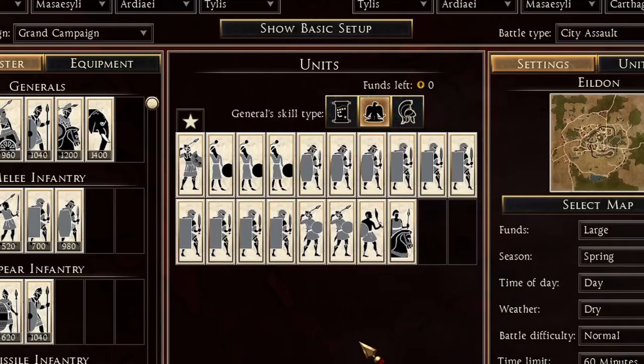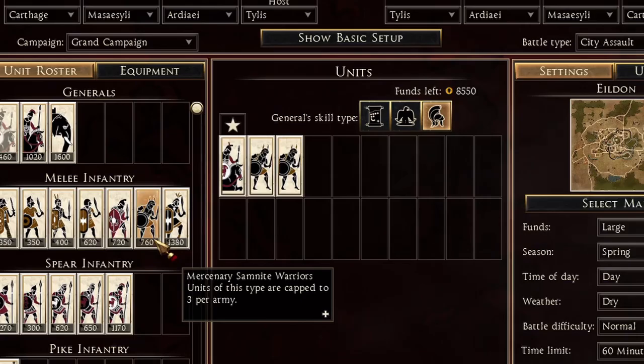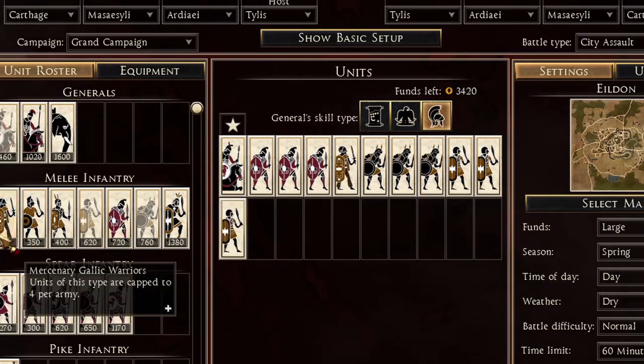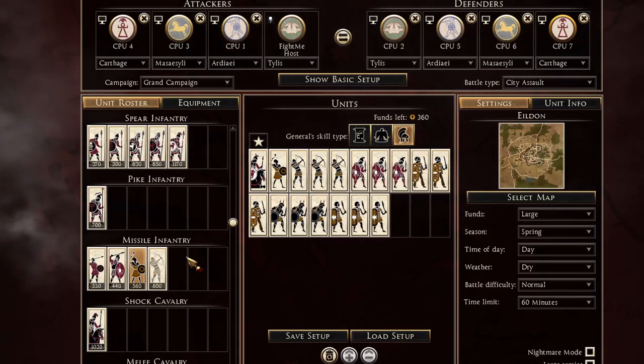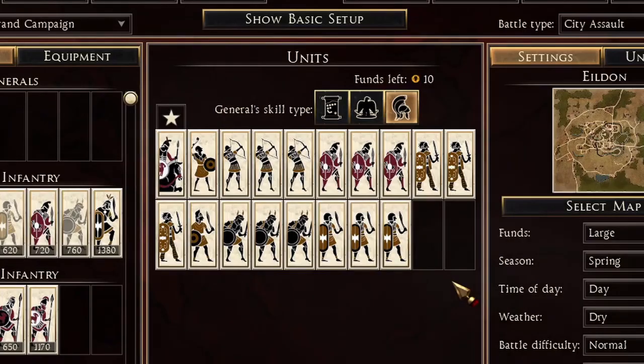Get one Dominion Rider just to be annoying in the back lines of the attackers — and here you go, this is your perfect zero-funds Messaisley defense army. For Carthage on defense, I bring the five-times-three army: three Semites, three Libyans, three Scutari, three Celtic Warriors, and three Cretan Archers. Then I add one Mercenary Balearic Slinger and one Mercenary Iberian Swords, and there you go — a really strong army for Carthage.